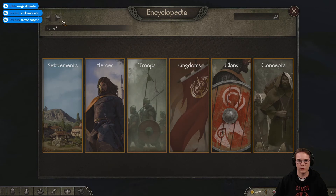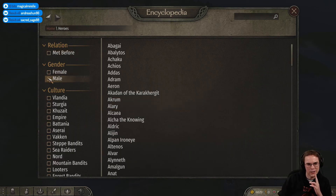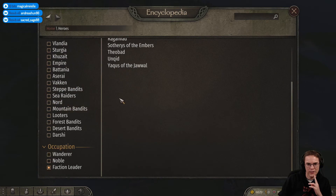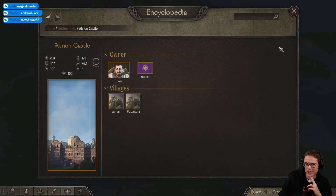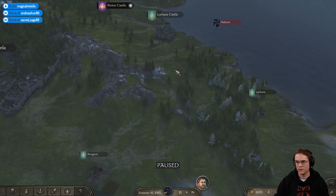Oh crap, hang on - we're not getting it because I loaded the bloody game in. He was a faction leader. Monchug - this is the guy we need. He's near Atrian Castle. Track him down. Where's he moving? He's moving in that direction. Come on then, let's go get him.